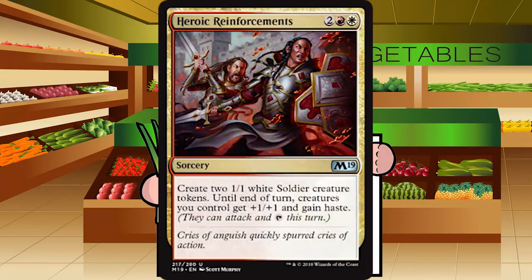Up next is Heroic Reinforcements — 2 red-white for a sorcery at uncommon. Create two 1-1 white soldier tokens; until end of turn creatures you control get plus 1 plus 1 and gain haste — so those tokens come in as 2-2s that can attack immediately. You're playing this because you're in the go-wide red-white weenies strategy and this will end games, but it doesn't pull me into that color pair. I want to get this on the wheel. C-plus for Heroic Reinforcements.